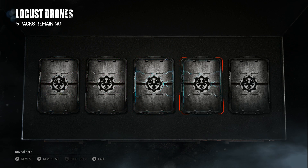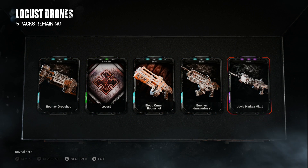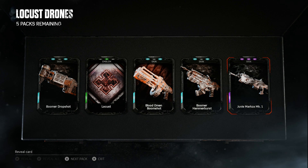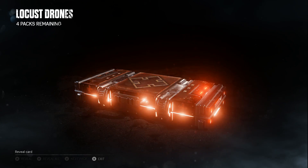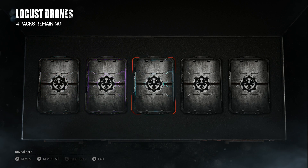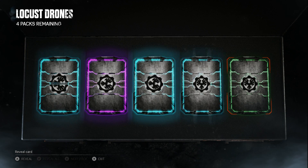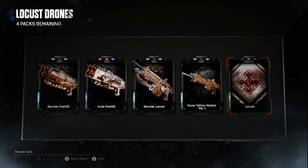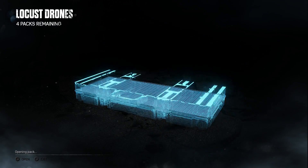Pack 8 - a rare, a common, a rare, a rare, and an epic. We got the Juvie Marks, Boomer Hammer Burst, Blood Omen Boom Shot, Locust emblem, and a Boomer Drop Shot. Five packs remaining including this one - still no sign of the Locust Drone. Pack 9 - a rare, an epic, a rare, a rare, and a common. The epic is a Juvie skin - yep, duplicate Juvie Overkill. No sign of this Drone yet - gears, please don't do this to me.